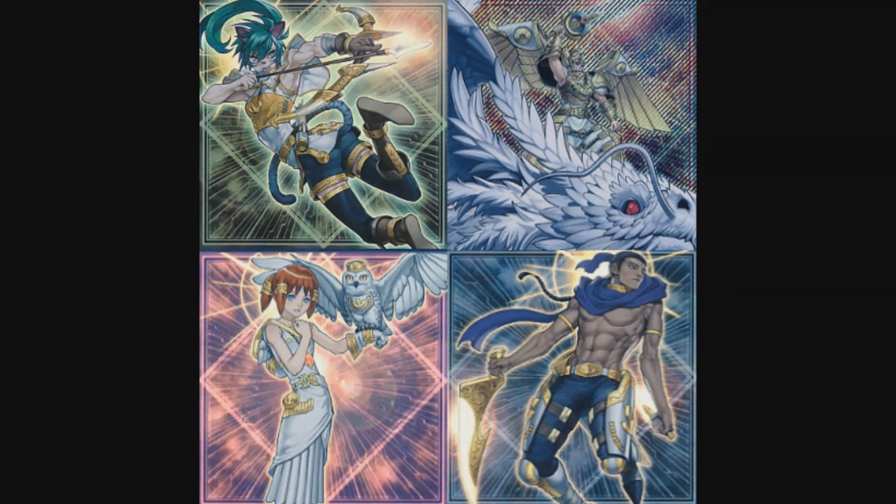The last card that has been made for Lightsworn is Michael — however that card is called — Lightsworn Arc. It's a level seven synchro that requires one tuner and one or more non-tuner light monsters. Its effect is: once per turn you can pay 1000 life points, then target one card on the field and banish the target. This effect is insane, and since its cost isn't really a cost because it can replenish life points, I think that this card is insanely good.